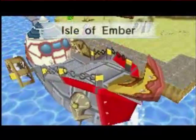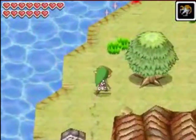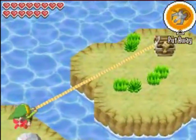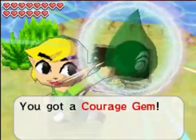Now at the Isle of Ember, you just want to head up north — north-east actually. Just hookshot to the treasure chest here, open it up, and we get a Courage Gem.